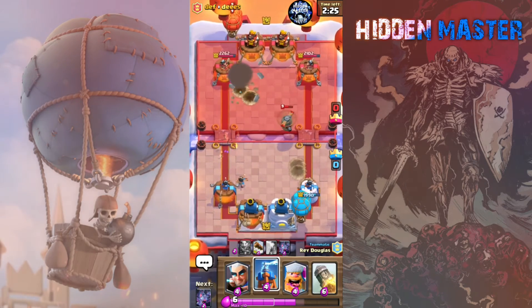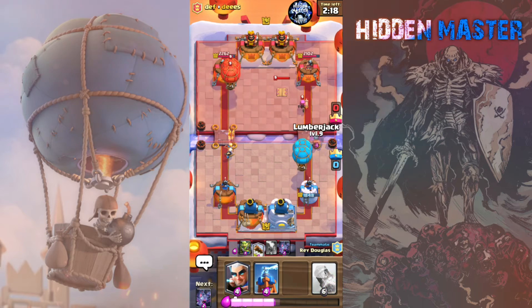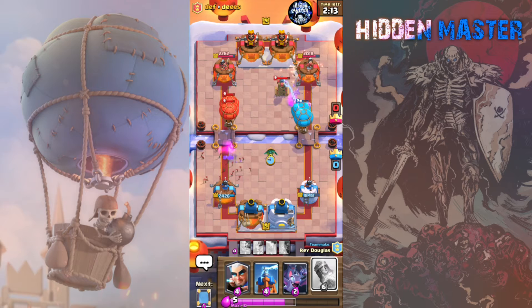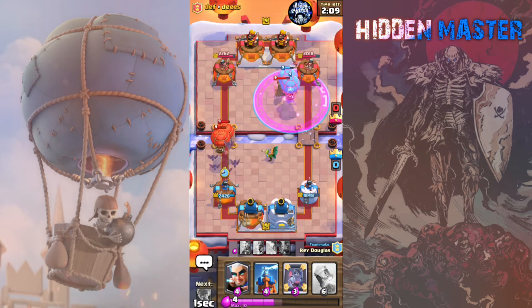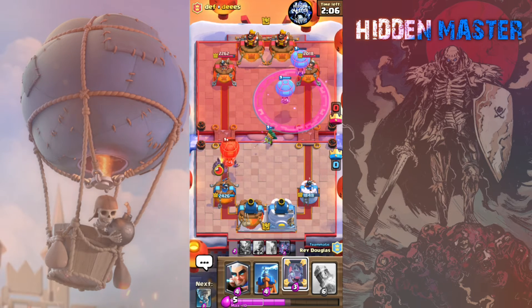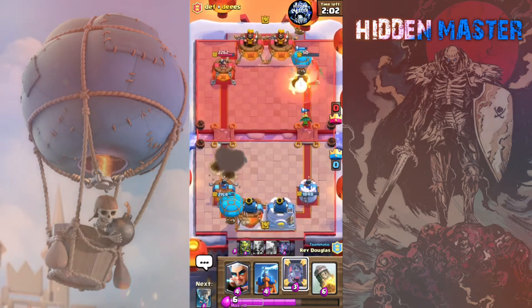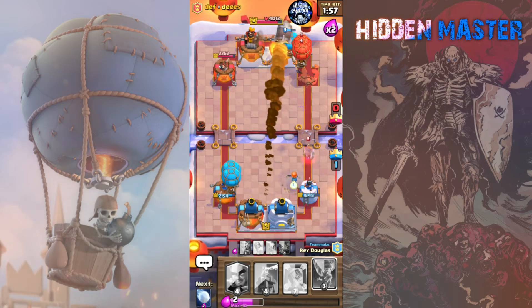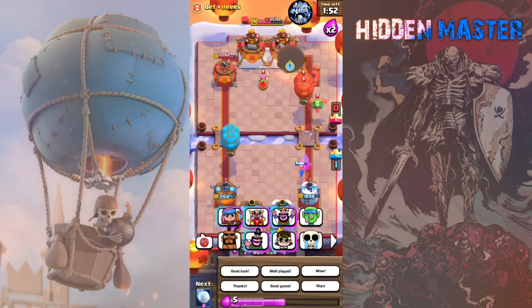Those bombs at our tower are pretty bad. The flying machine's gonna get one hit. Firecracker's gonna be annoying to deal with. Let's see if I can get the lumberjack in there, get that rage going. Ooh, that was a bad tornado — but that tornado's gonna cost them. Do I hit it? Really? That sucks.